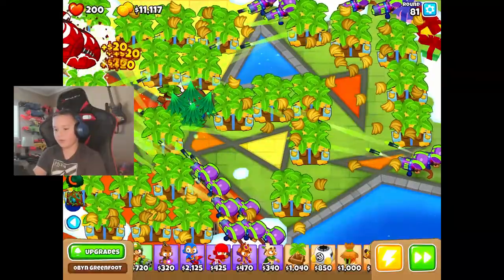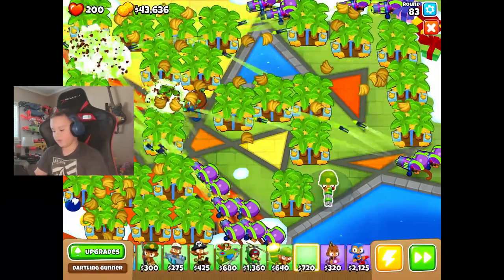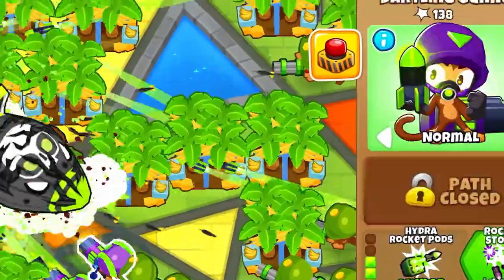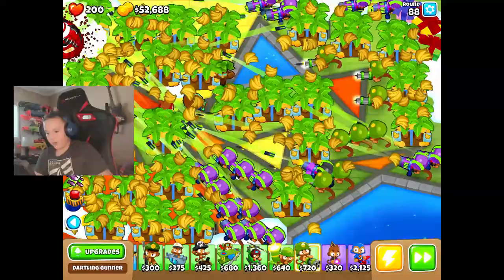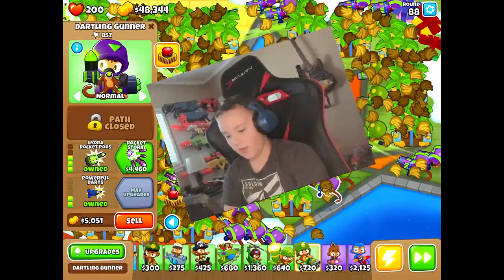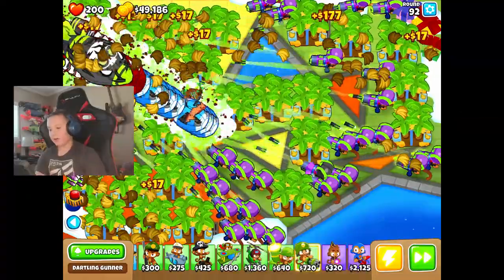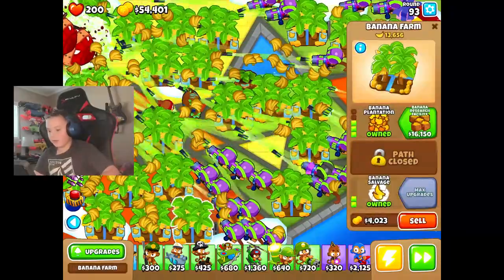I totally thought I wasn't going to survive that, but I did. I'm going to start getting some more defenses, because these balloons are getting a little too close for comfort. Now I have a rockstorm just in case we won't be okay at some point, so that will help us. That was scary. I got all my Hydro Rocket Pods upgraded. I'm going to get banana research facilities now.